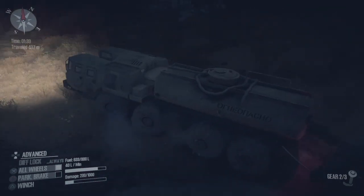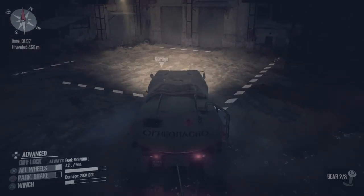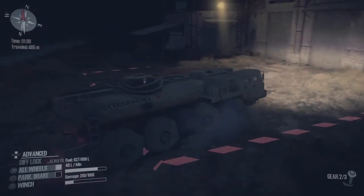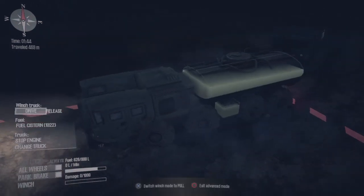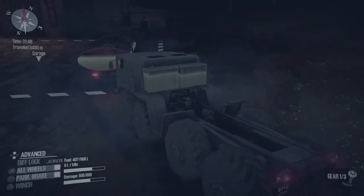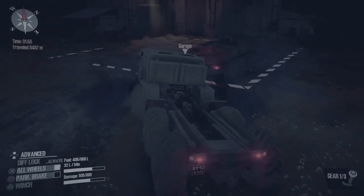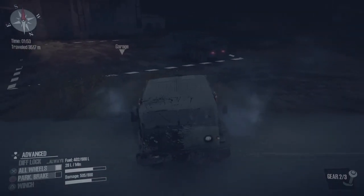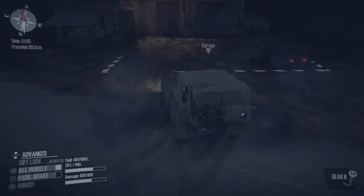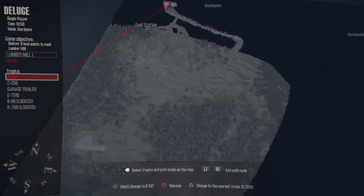We're almost at the garage — full power. He's going faster than this one, that's weird. I thought he was slower. I'm not quite sure what the difference is between these two other than add-ons — that's a big difference — but other than that, what is the difference other than power, horsepower, torque, things like that? There we go, we got that truck back, he's all fixed up.